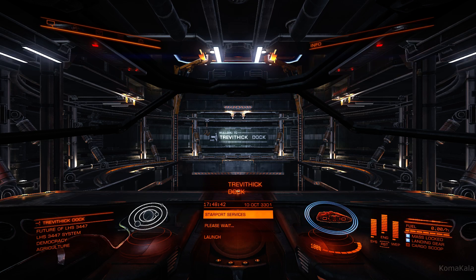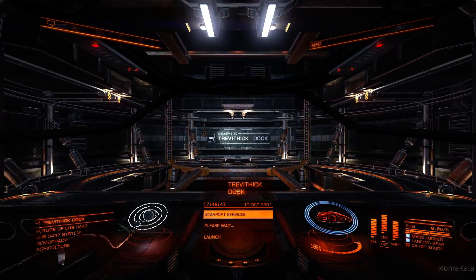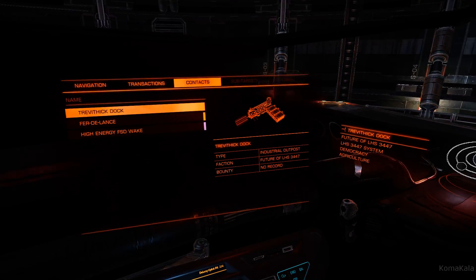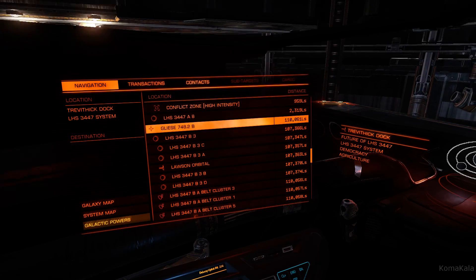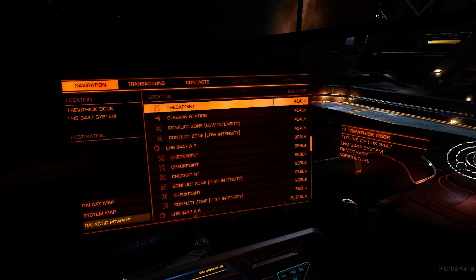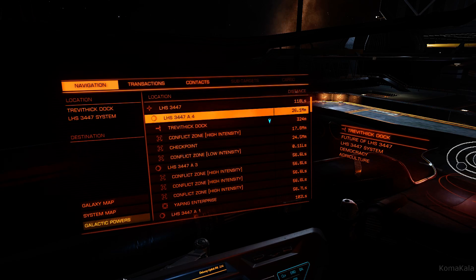Let's go ahead and return to the surface — this will take a few moments. While we're doing this, let's pull up our navigation menu. What we want to do is find a space station to fly to, so let's try to find one that's close.